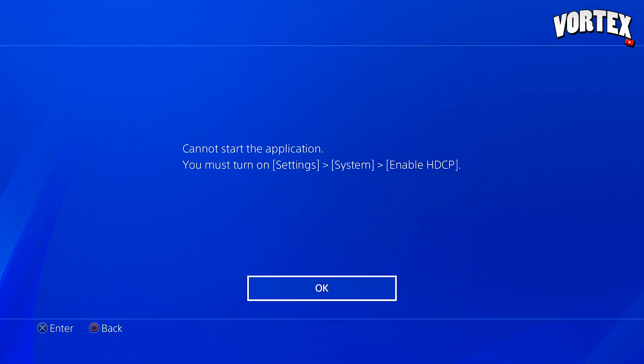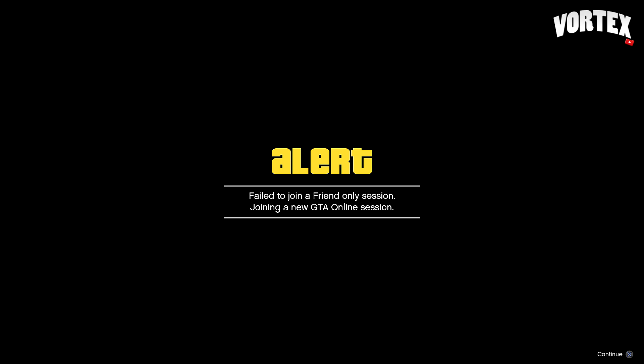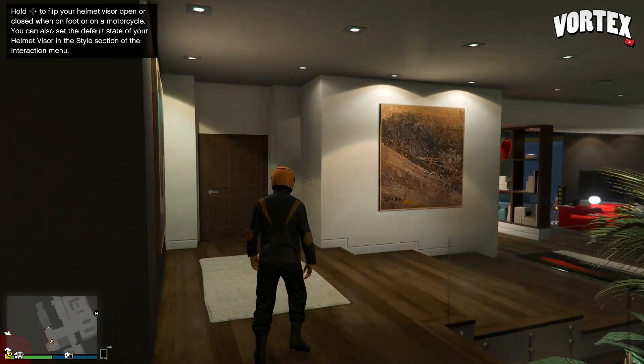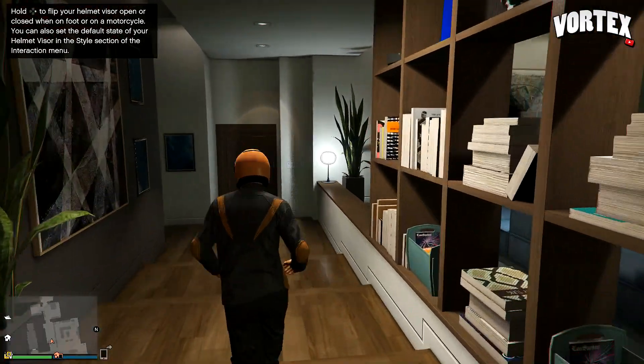Once you've selected that application, just load back into the game and you're going to get an alert message saying cannot connect to a session. Just click X on that alert message and load back into a game. When you load back into a session, you're going to see that you are wearing the exact same outfit that you were wearing in turf wars.